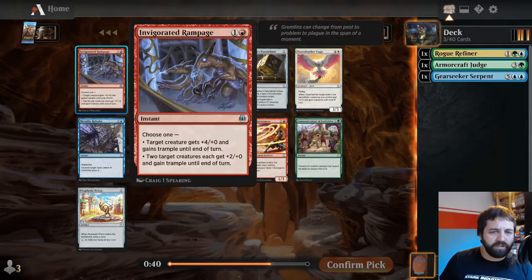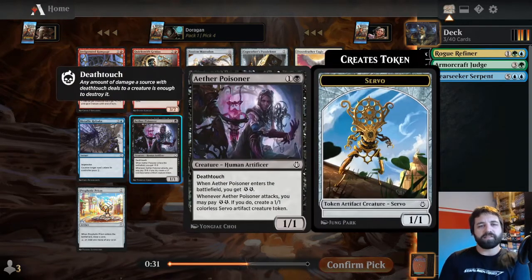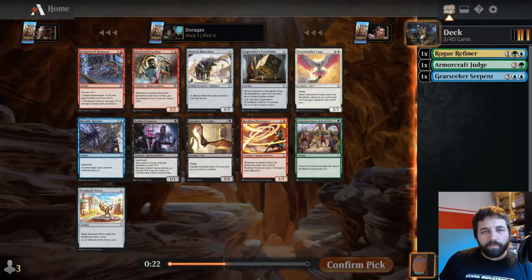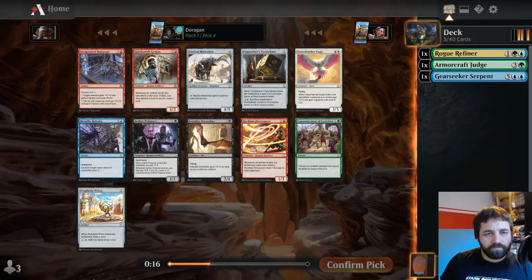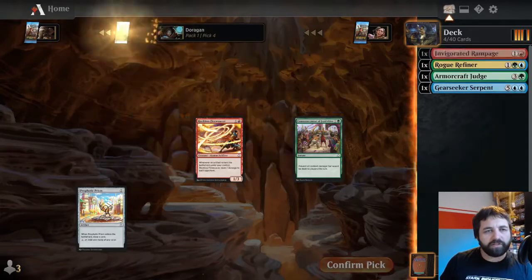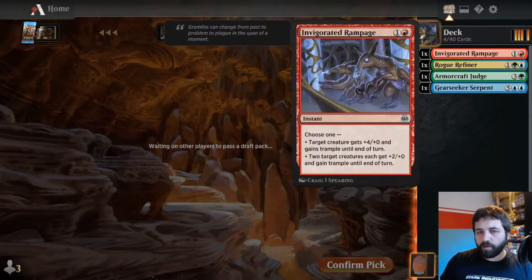It can just make you win a combat you weren't expecting - two creatures plus two plus oh, and trample can just really help. Aether Poisoner: a one-one deathtouch, pay two energy when it attacks to create a 1-1 Servo. Bassian Macedon is not bad, Dawn Feather Eagle again. I know we've been passing a lot of red stuff, but I think Invigorated Rampage is just too good to pass up. We'll go for the Rampage.